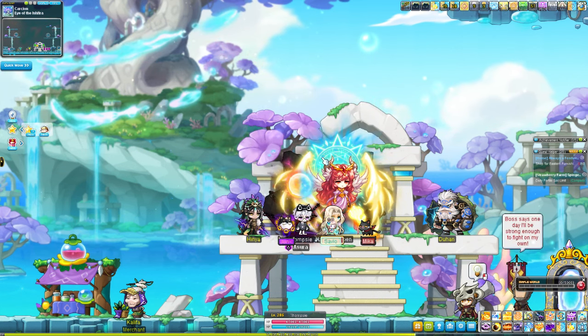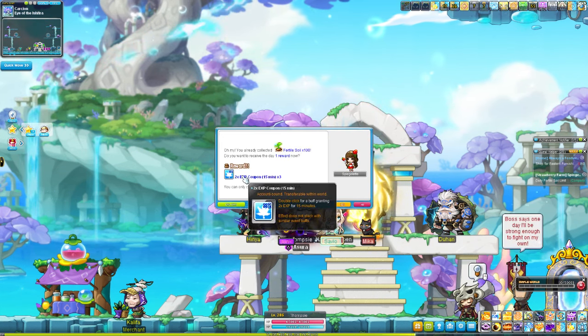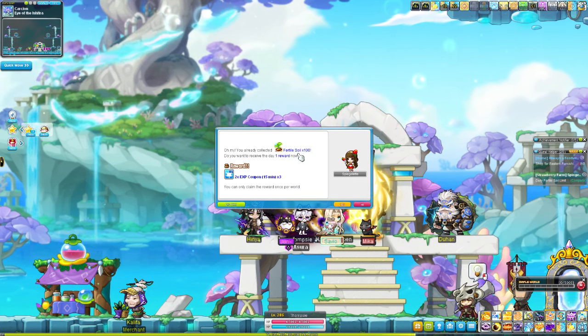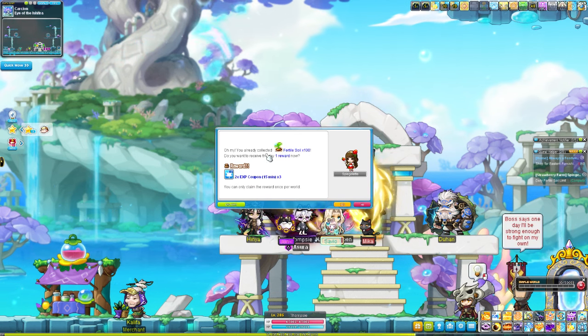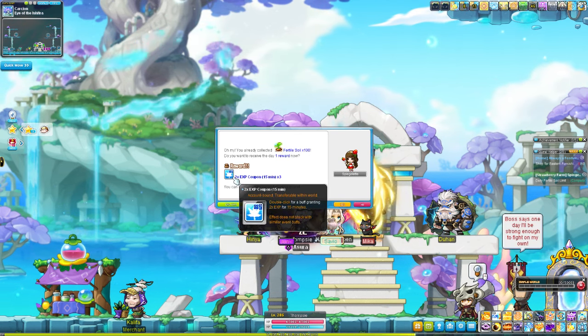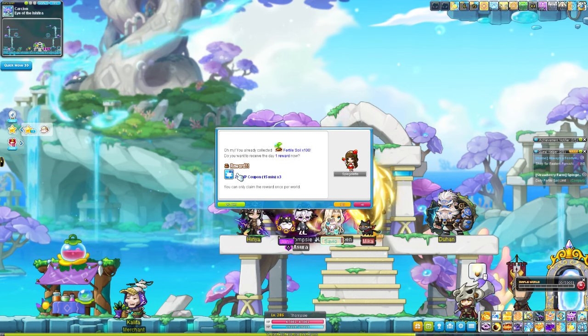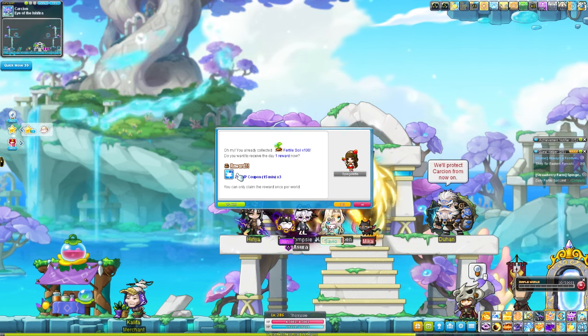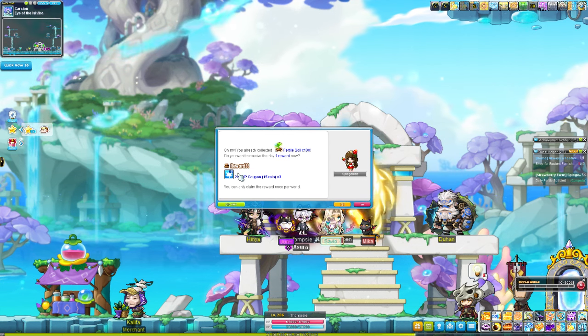We've done the quest, so we'll turn it in. I now get some 2x coupons, which are movable within my account after getting the 100 soil. You can do this every single day — just get your 100 soil and you'll get some 2x. There are also a couple of extra rewards like cosmetics, and there is a damage skin, a mount, an outfit, an android, and then just a lot of 2x every day, which is quite nice.